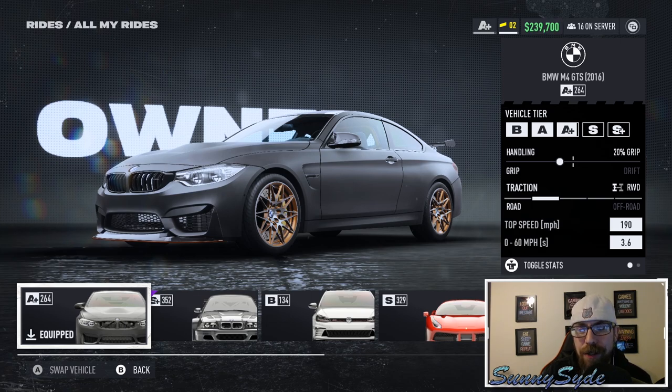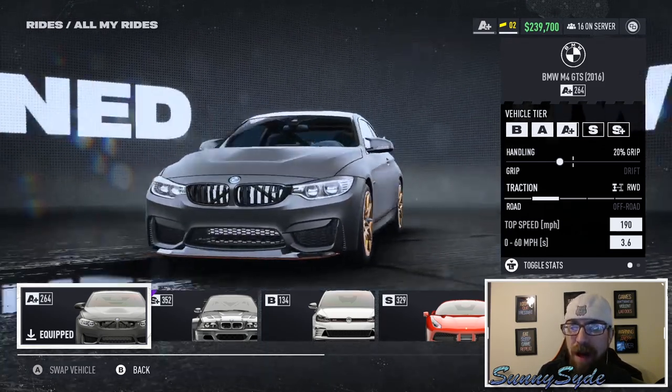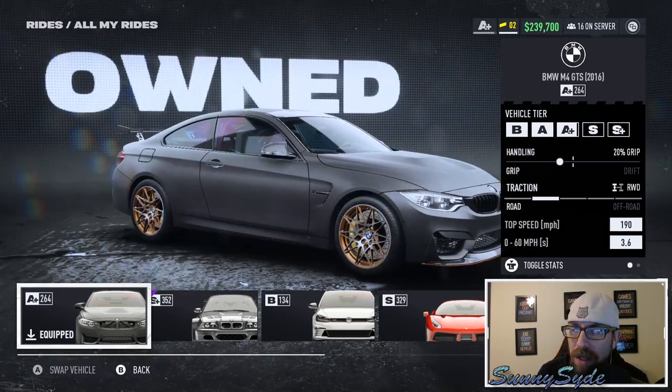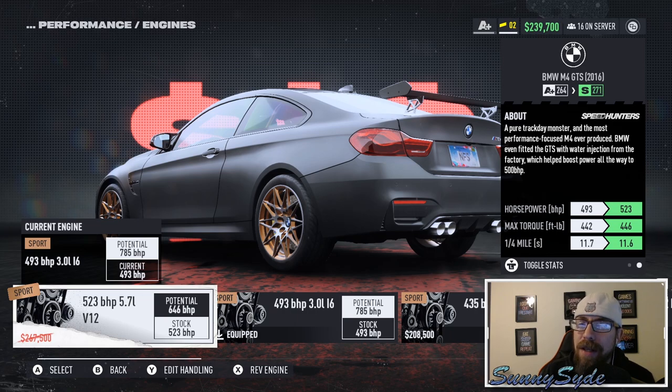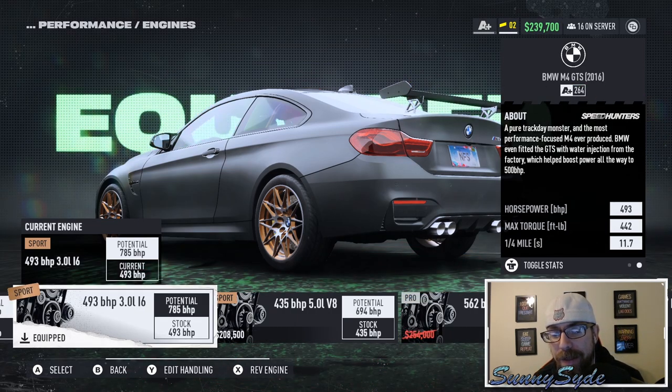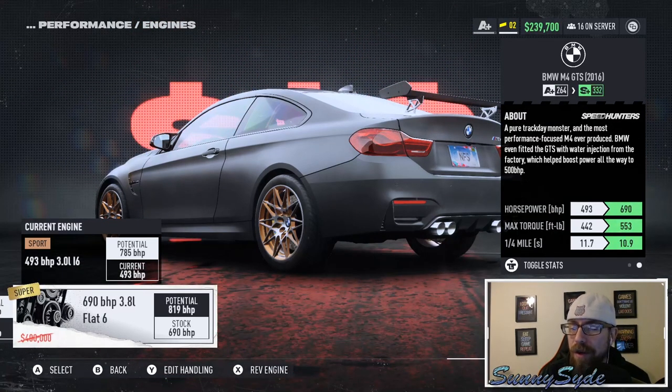Now let's take a quick look at the BMW M4 so you can see what it comes with. There's tons of customization in here and you can obviously make it faster, but this is what it looks like factory stock. It comes with a plus 264 rating, definitely geared more towards the handling side rather than drifting. So if you want to set it up as a drift car you'll need to make some adjustments. It has 500-plus horsepower and the engine it comes with is the sport at 493 horsepower.